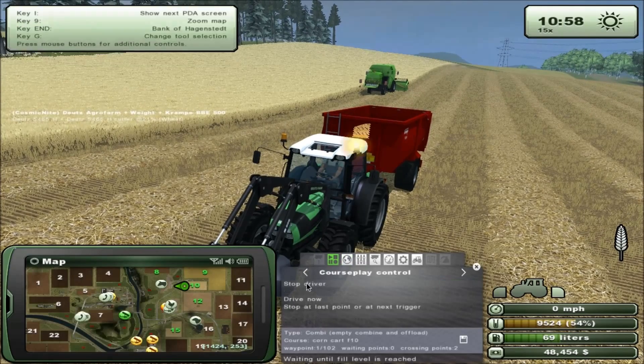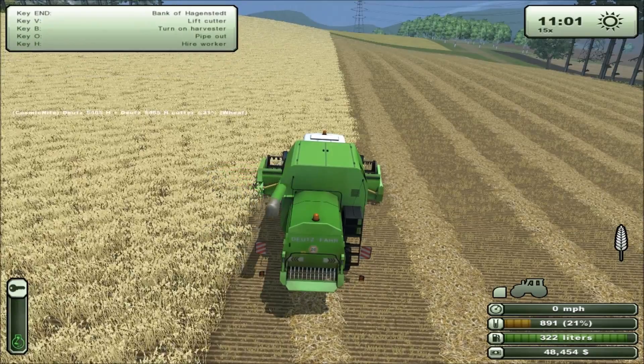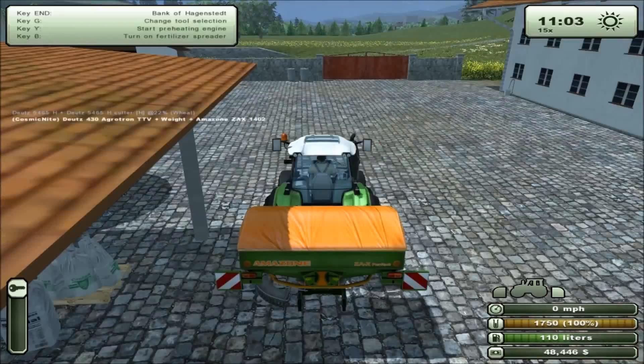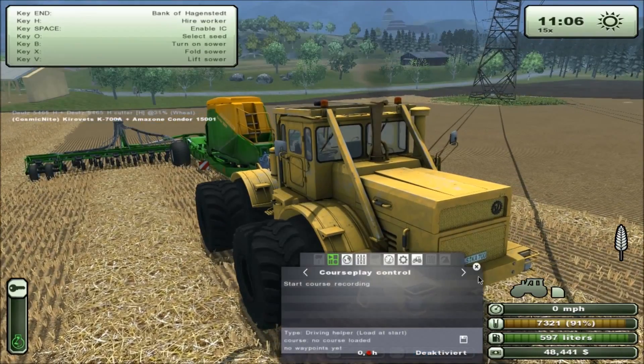It's basically just setting up everything after logging on as usual — sorting out the course play, setting up the corn cart, starting the combine. All the usual stuff you have to do once you've started back playing. Get the drill up and running again.